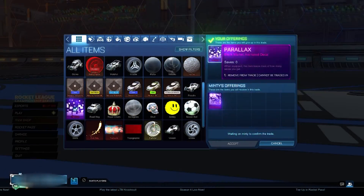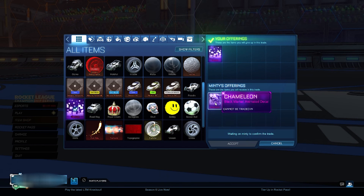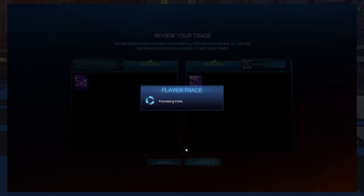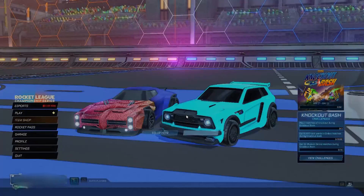This next trade was actually a decent one. Someone offered me this chameleon 1 to 1 for my parallax, despite it being worth 100 credits more on the spreadsheet. So I, of course, accepted this trade.